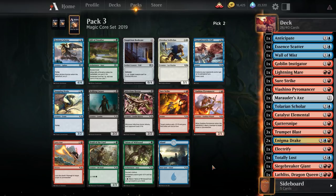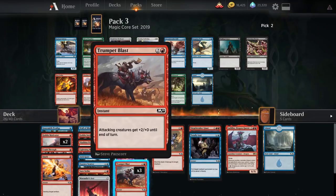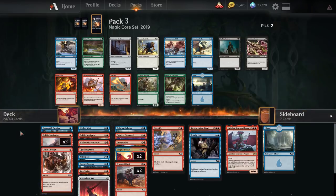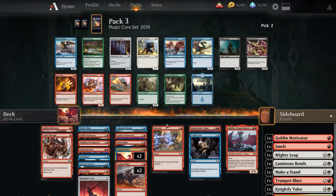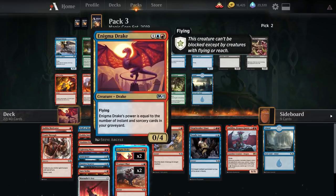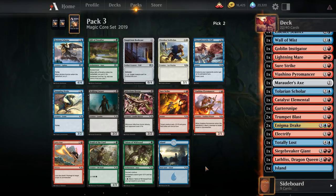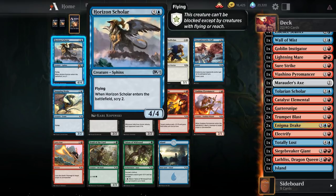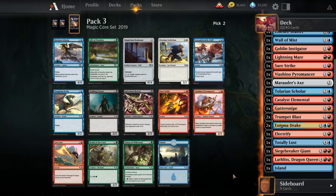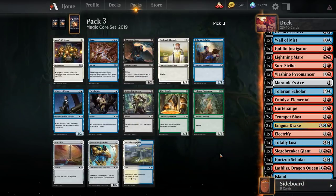Another Viacino Pyromancer — for curve considerations? It's close. Horizon Scholar is another expensive card, but a powerful one. Don't really want Trumpet Blasts or Smelt. We could play a little bit of a slower blue-red deck with the intention of killing my opponent with things like Enigma Drake as our top end, in which case Horizon Scholar is probably better than the Pyromancer. Taking the Pyromancer over Horizon Scholar feels pretty bad — this card's just very powerful. Maybe we're just not aggressive after all.